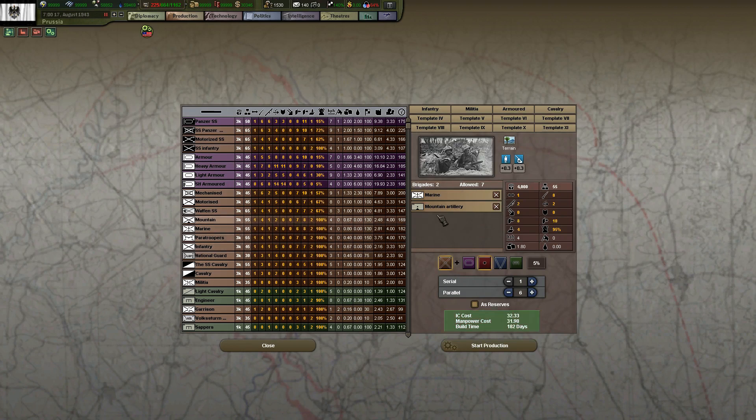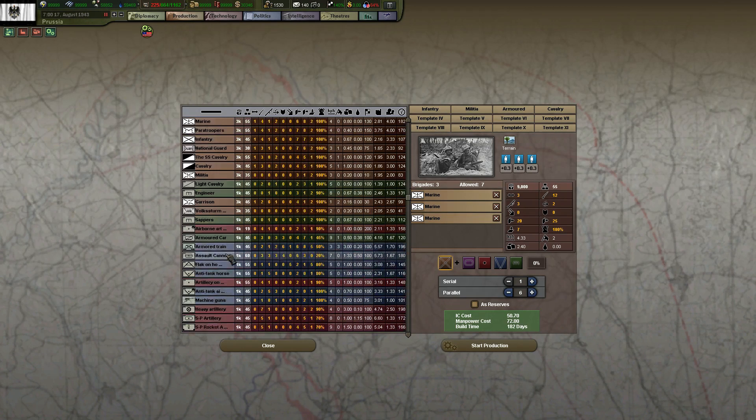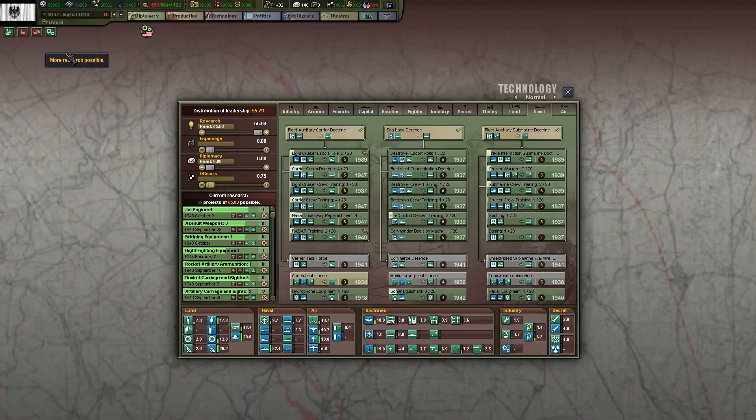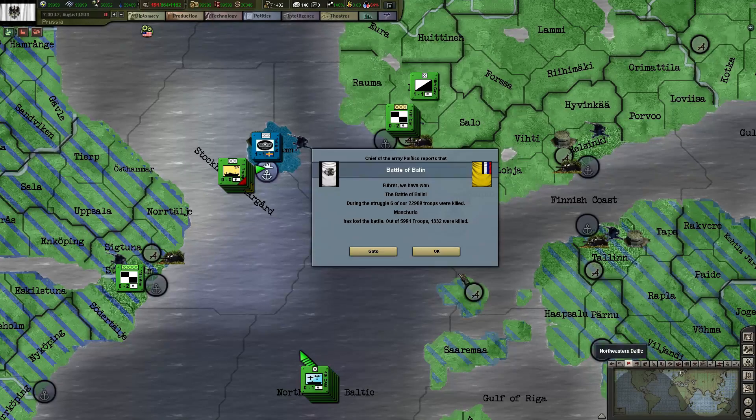Let's see - marines. Three marines... can we give them something? I don't think so. But marines just make them stronger. Give them four brigades per division - and I need three of those. Get that started up.